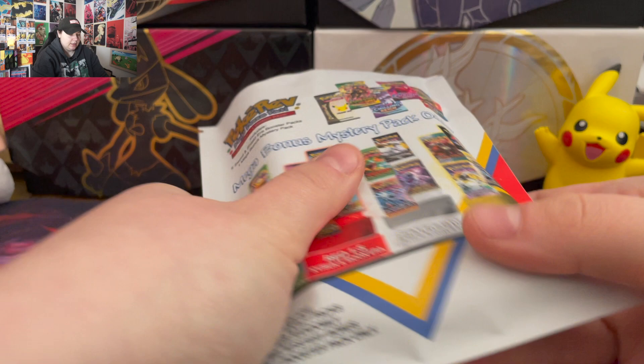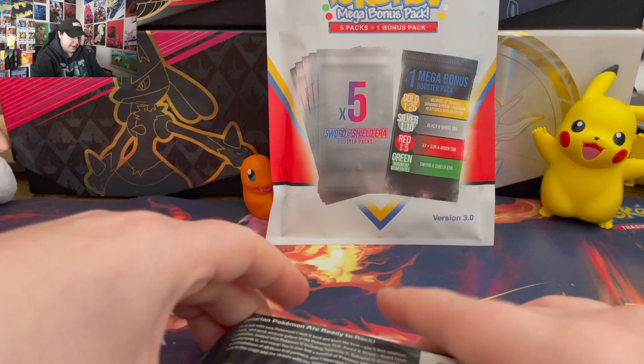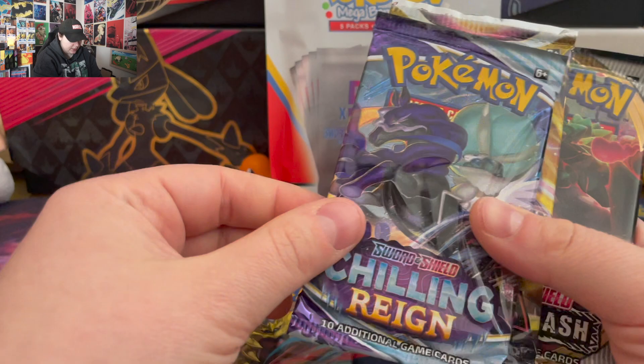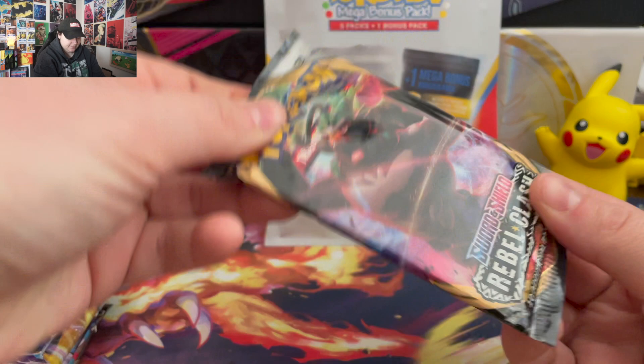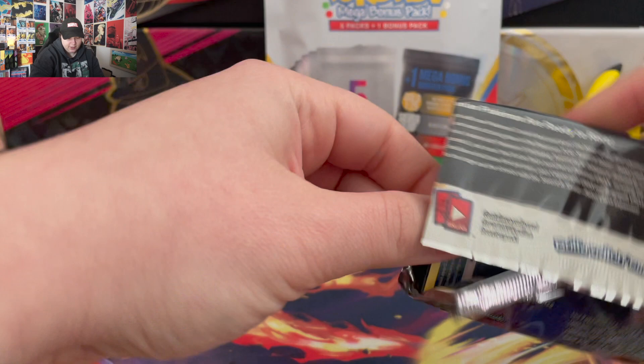Got them out without spoiling, I hope. Let's see what the five packs are: Fusion Strike, Lost Origin, Chilling Reign, Astral Radiance, Rebel Clash. I'm actually gonna open up from the bottom. I have not opened up Pokémon packs in like over two weeks, so I've been itching for this.